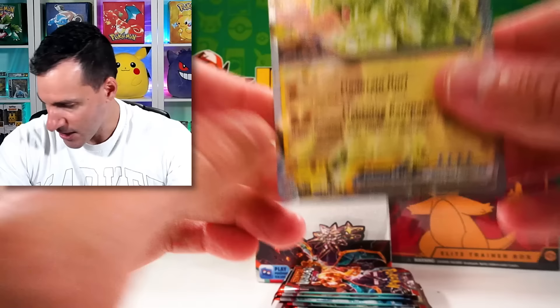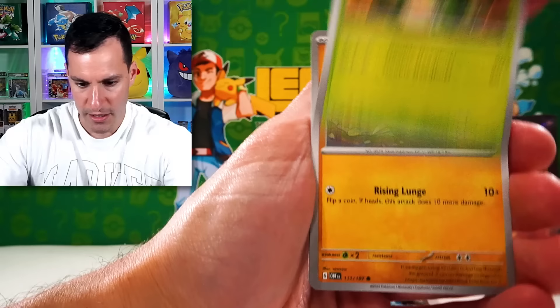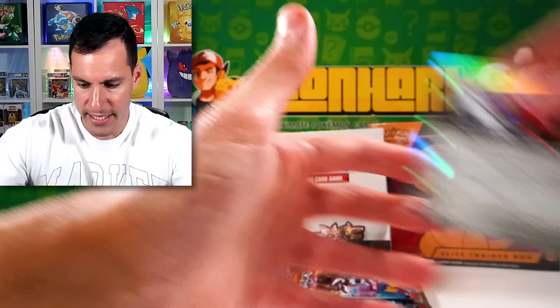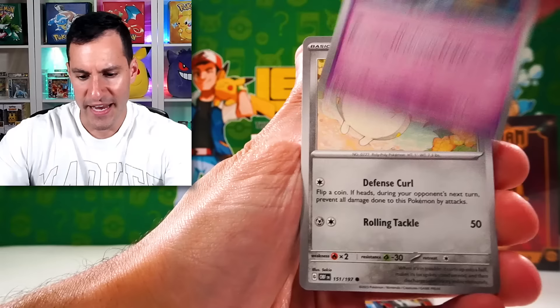Let's continue. Just a few more packs of the Booster Box, and then we have the Obsidian Flames Elite Trainer Box as well as the big announcement later on. Nine Tails, Dogtrio, Surskit, Charmeleon, Seasaur — holographic once again. I'm trying to come up with another cool community-involved vending machine type of video for next time.